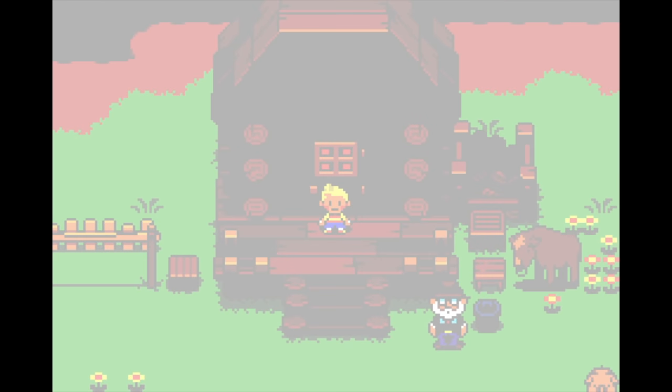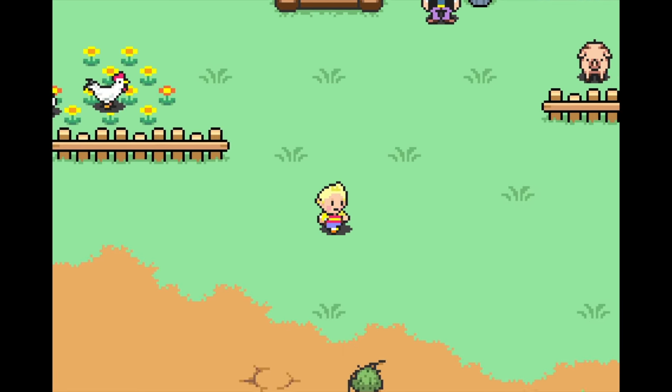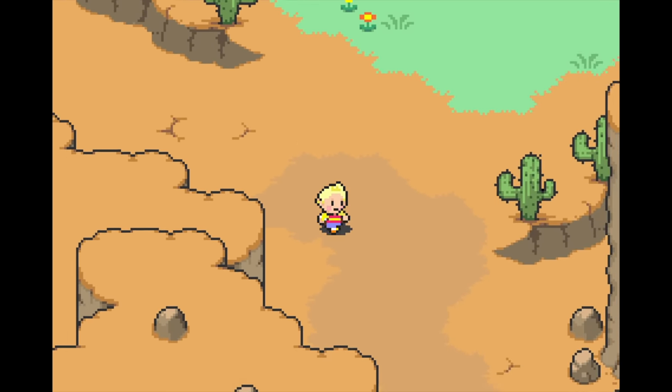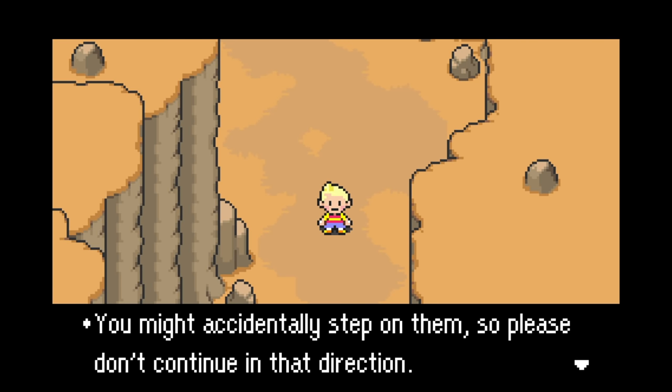And finally, at number one is Mother 3 — probably the most ridiculous invisible wall of all time. There are a lot of moments in RPGs where the game won't let you go in certain directions, and Mother 3 is no exception. The difference is that instead of a generic 'I don't want to go that way' message or someone blocking your way, when you start going in a direction the game doesn't want you to go, you get this message: 'There are ants at your feet. You might accidentally step on them, so please don't continue in that direction.' The Mother games have an unusual sense of humor, and this is a perfect example. And that's all for today.